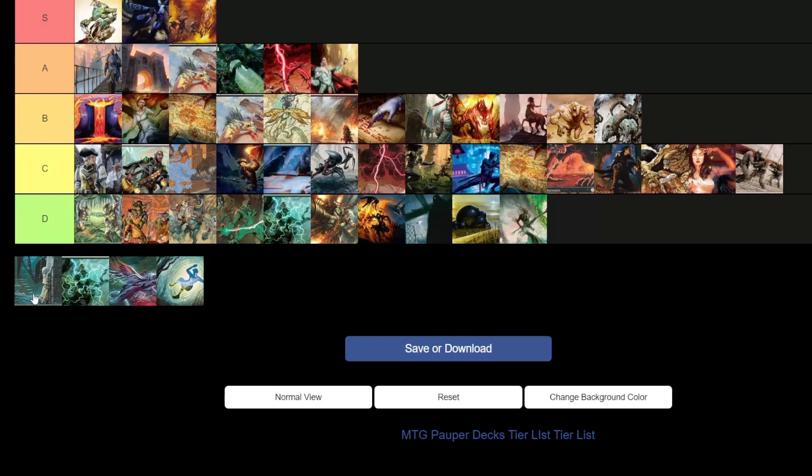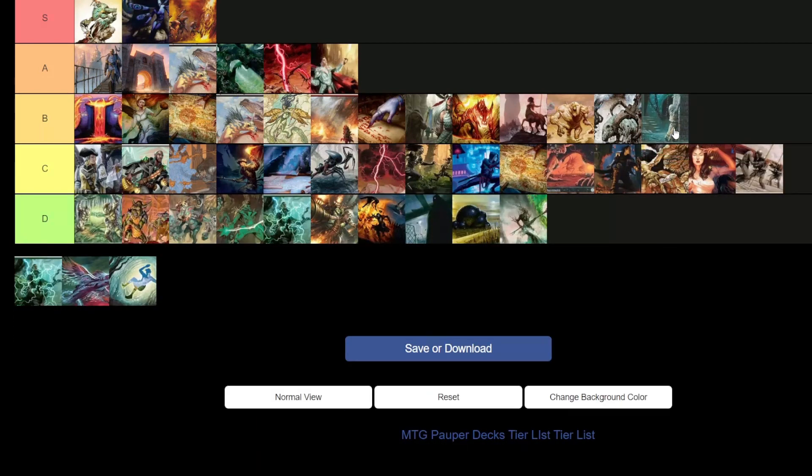Tortured Existence — this deck is so cool. The one year that Wizards held Pauper at a Pro Tour event, this deck did pretty well and I watched it live. I think it's still really good and it actually picked up a few new cards in Commander Masters. I'm putting Tortured Existence in B tier — I don't care what anyone says. I think it has an opportunity to make some moves up the charts.